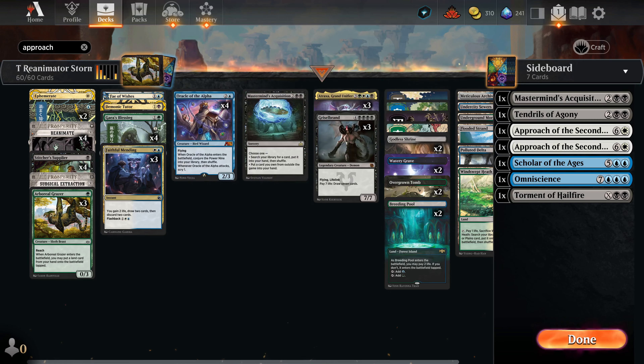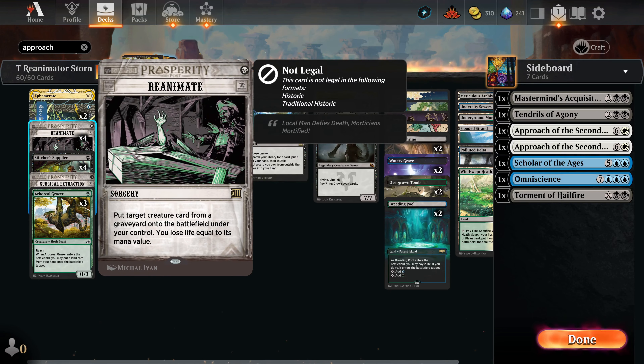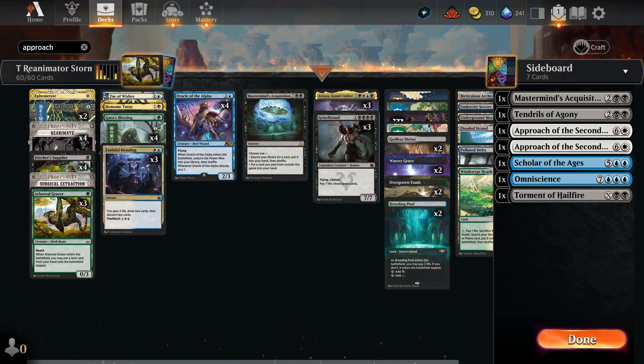On to some new cards: Reanimate comes to us from the annals of MTG history — the card that coins the term 'reanimator.' It still sees play in a number of formats and we're going to see it in Timeless today. Put a creature card onto the battlefield and lose life equal to its CMC — that's seven mana worth of life for any of our big guys, but notably we might also want to reanimate Oracle of the Alpha.